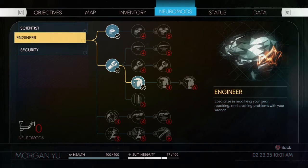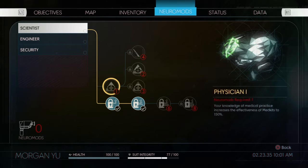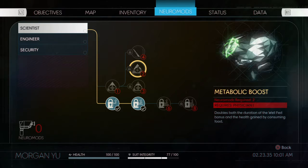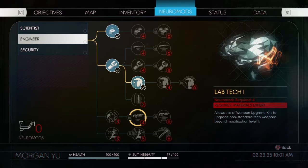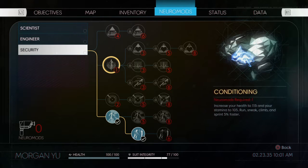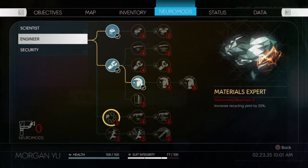Thinking about what to get next — there's physician, which makes med kits more effective and doubles the well-fed bonus. There's also a recycling one that gives 20% more materials, which I want sooner than later. I think the next one I'll get is combat focus to slow down time, then the recycling upgrade after that.